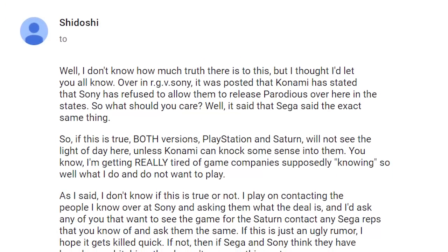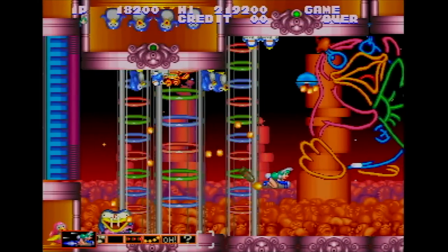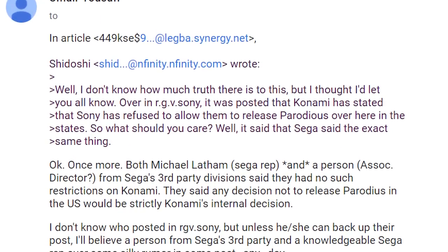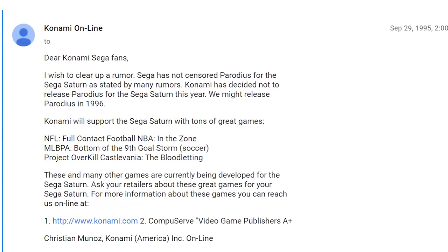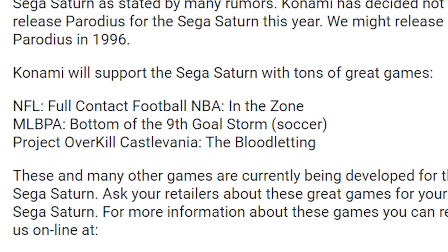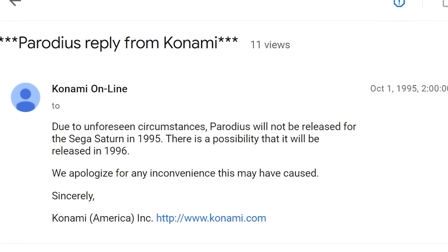A post talked about rumors claiming Sony and Sega were refusing to release the game in the West, some suggesting censorship. Sega reps said this was Konami's decision, not Sega's. That same day, Konami rep Christian Munoz posted a statement saying Konami decided not to release Parodius on Saturn that year, but might release it in 1996. He said Sega was not censoring Parodius. But a few days later, a separate statement from Konami read: 'Due to unforeseen circumstances, Parodius will not come out in 1995, but possibly next year' — without clarifying what those circumstances were.